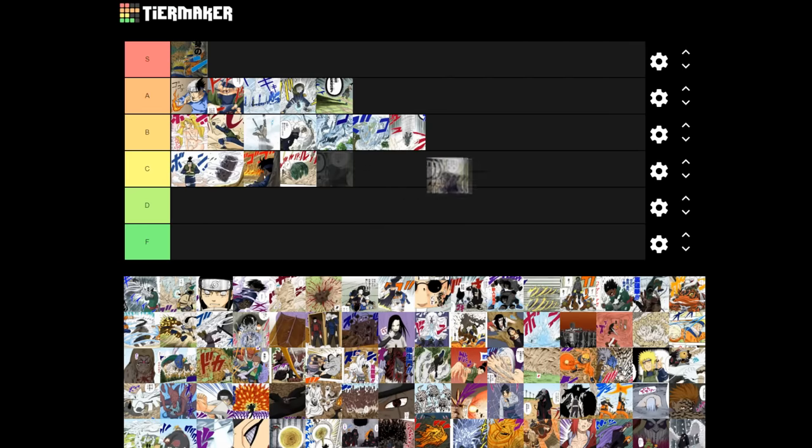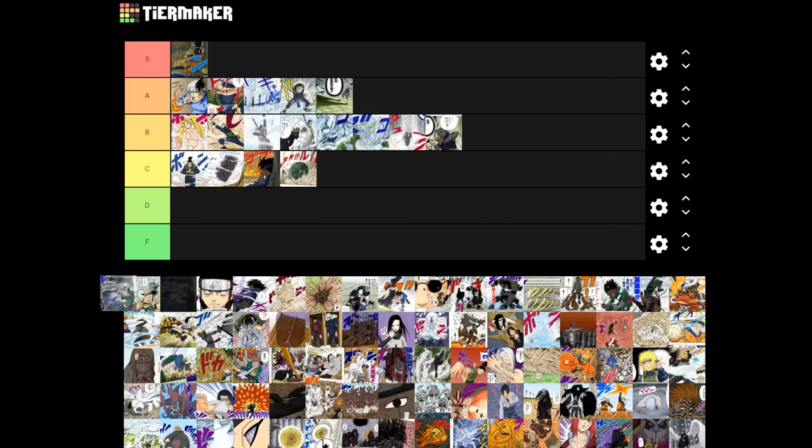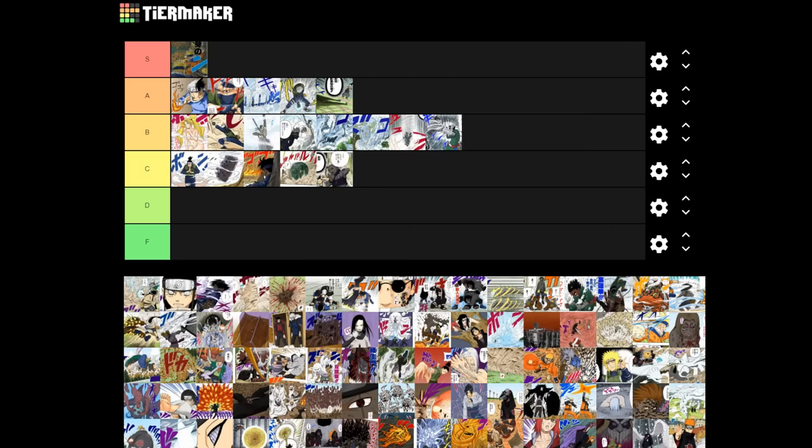Mind Transfer jutsu is a cool jutsu in theory but heavily underutilized. If it were given to a character with more screen time who used it more effectively than Ino did, I'd put it in A — but because Ino doesn't really do anything with it the whole series, it's got to go in C.